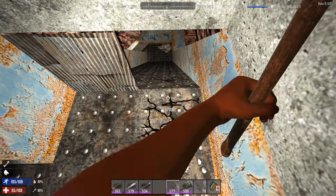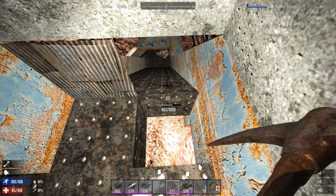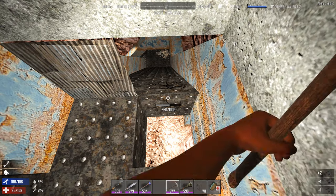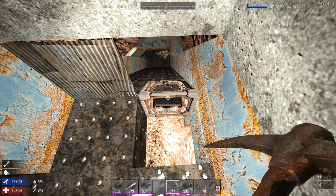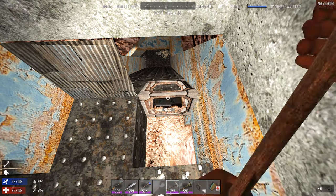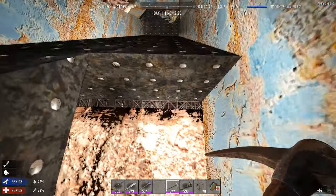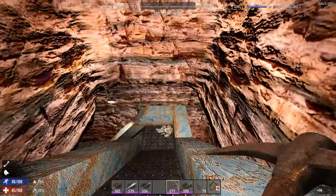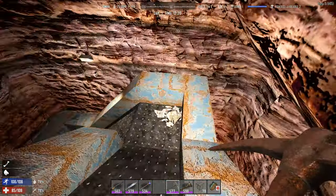Or this is 300 points, so I'd almost recommend going this way — you get a little scrap metal out of it. But you could dig a hole down through the dirt to the side. It's going to be another 300 for this one, which is a bit weird. I can see way down there how far it goes. Again, I could go through the dirt on the side.